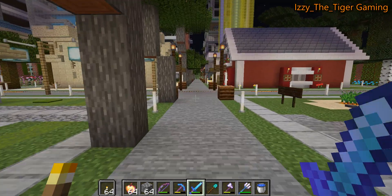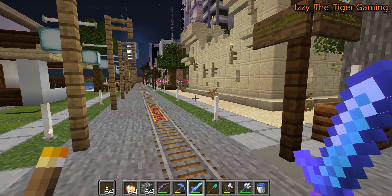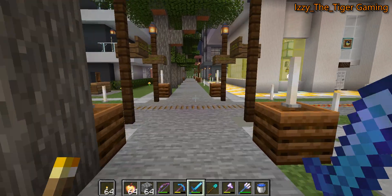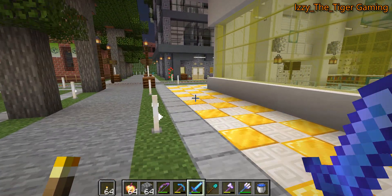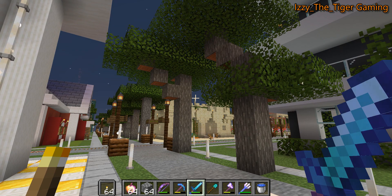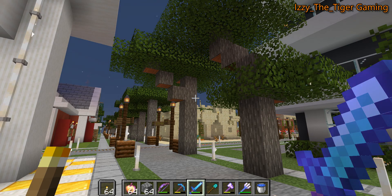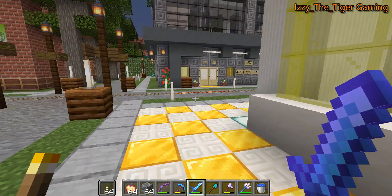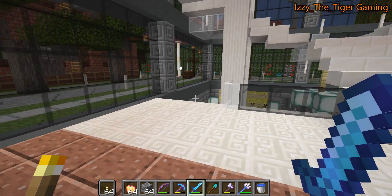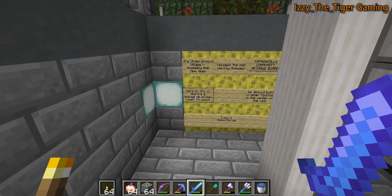We are currently in Patronville, as you can tell. I thought in this video I would show you my castle. I have two castles — I have the one I call my fort, which is the one that sits on top of the underground village and the horse racing track, and on the original Spawn Island I built a sort of scaled-down interpretation of Relaxing ASMR's castle.